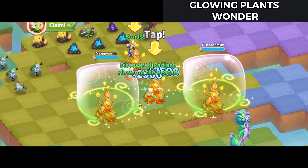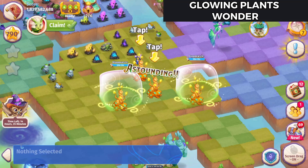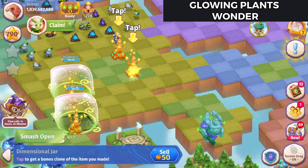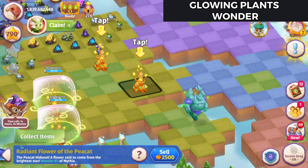Ooh, that's kind of pretty. And I even got Dimensional Jars. Dimensional Jars are 420 gems each, and they'll sell for 50 coins, of course. Let's see what's inside one of these Radiant Flowers of the Peacat — it is the third wonder of Mythia.